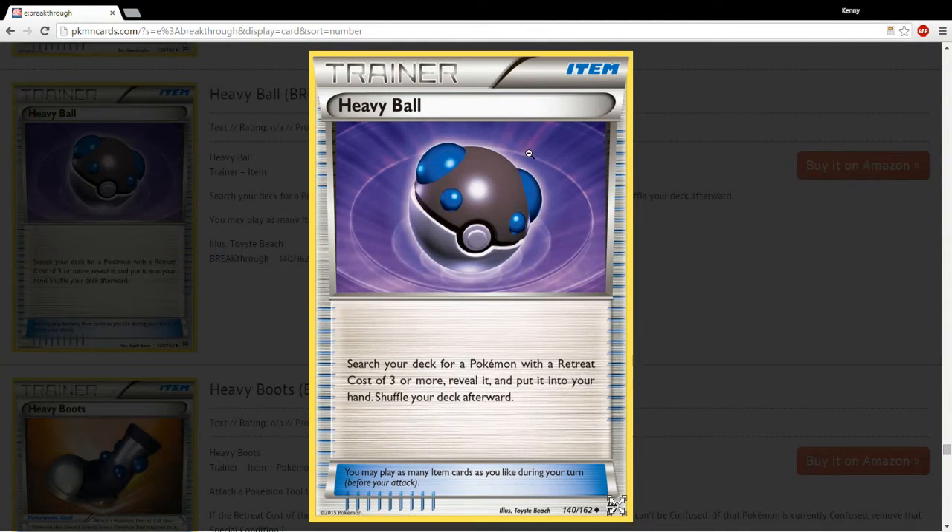Spirit Links and Heavy Ball — similar to Fisherman, Heavy Ball is a powerful card but has to be in the right deck. I totally think there could be a deck for it; it just has to check the retreat costs on your Pokemon.